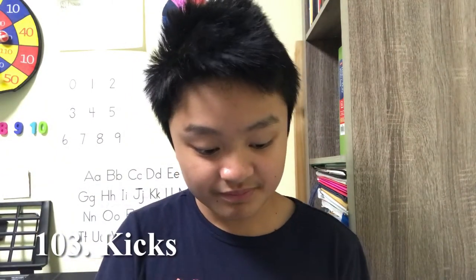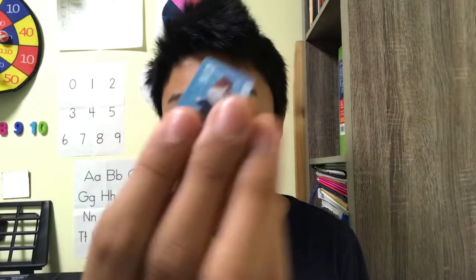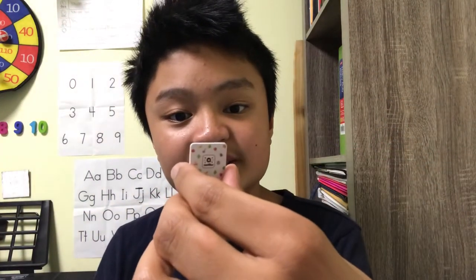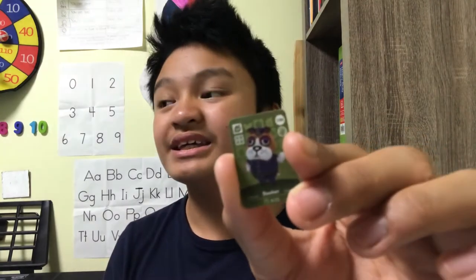This is KK Slider — he's a musician dog, he's white. This is Reese, she looks pink. We have Kicks, Label, and Copper. Copper is a special character, he's a fox. And this is Booker — I'm not sure what kind of animal he is, but I think maybe he's a hamster.